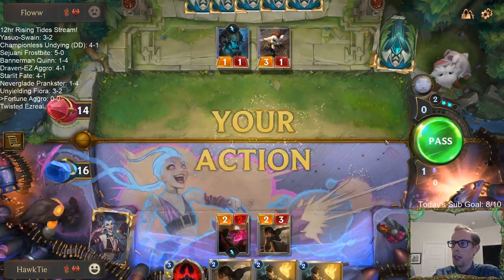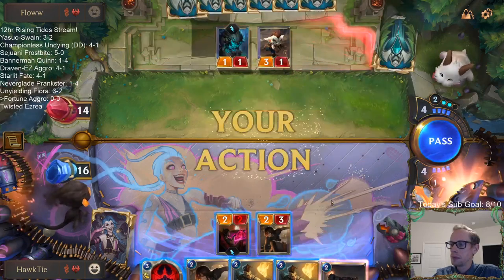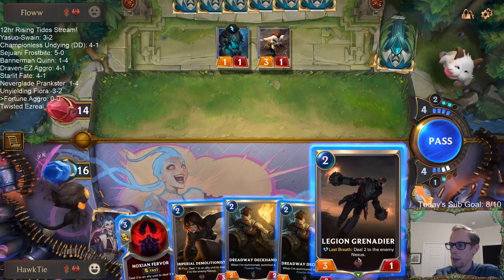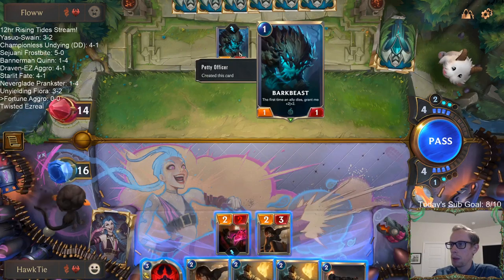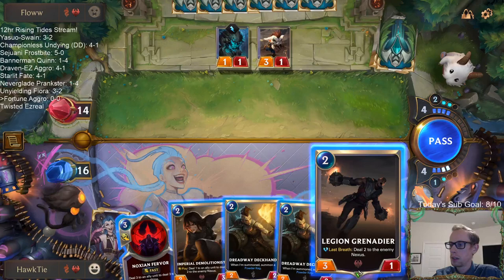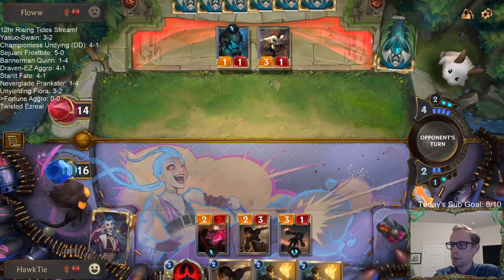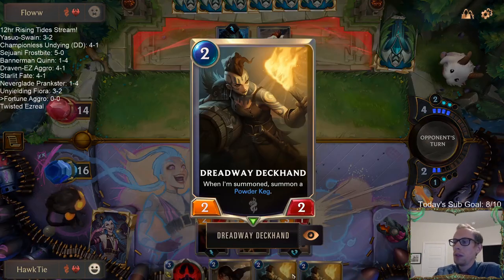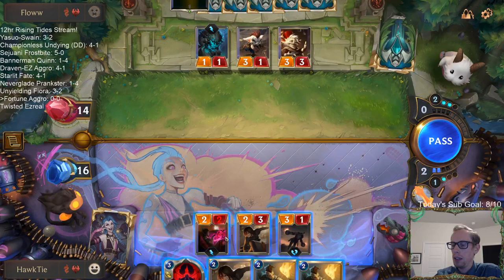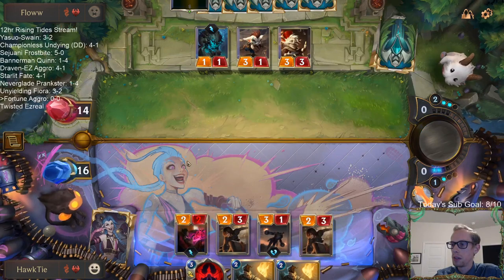I'm going to go ahead and take this because we may draw Make It Rain. We'll grow the Grenadier Demolitionist. With the barrels, we want to make sure that whenever we get the powder kegs, we play something that does damage to them immediately, because we don't want them to be able to challenge and kill the barrels — remember the objective.